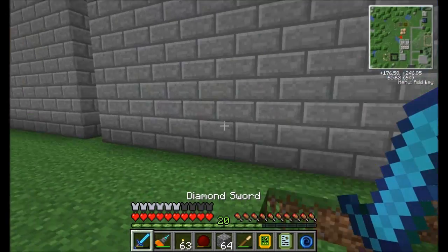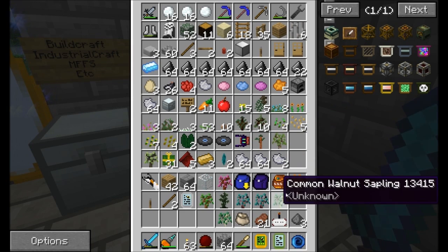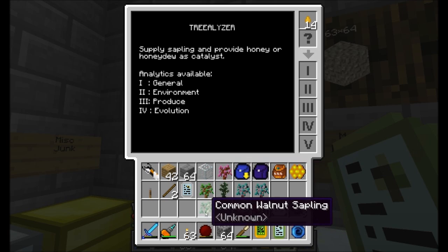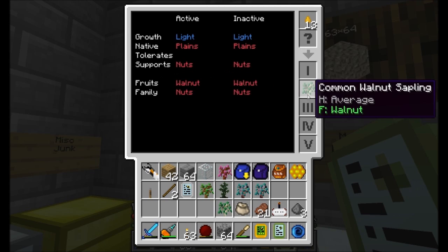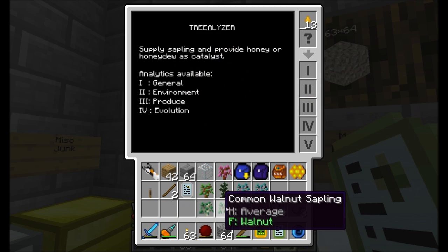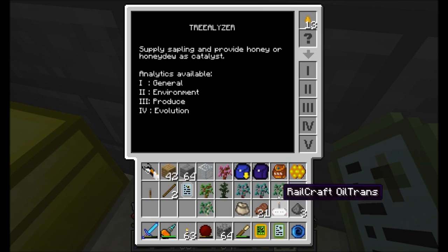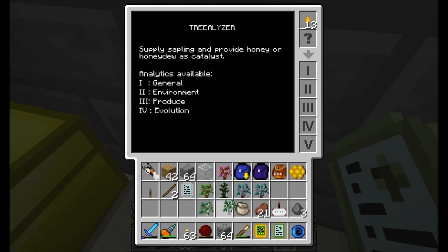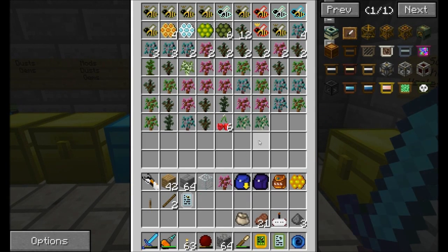So we've got a common walnut sapling. However, you might have remembered from a couple episodes back when I found one in my chest. Common walnut and common walnut - we can even analyze this if we want. And these guys produce walnuts, which is perfect. Now, the walnuts have a girth of two by two. So when you plant them, you actually have to plant them in a two by two pattern, which means we're going to need two more walnut saplings before we can even think about planting these guys.